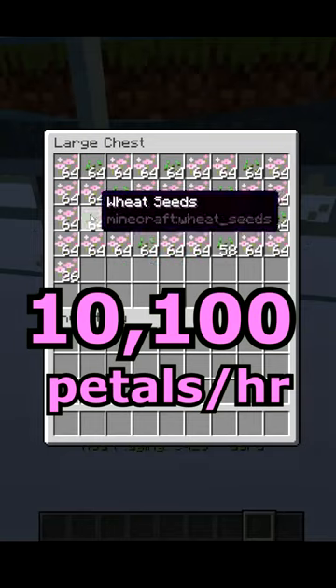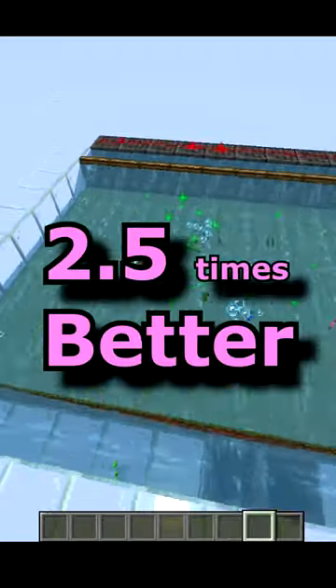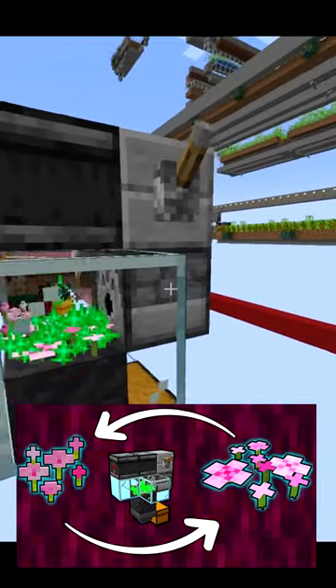Just one of these farms produces over 10,000 pink petals per hour and only uses 1,500 bone meal, making it two and a half times better than my simple version as I mentioned in its video.